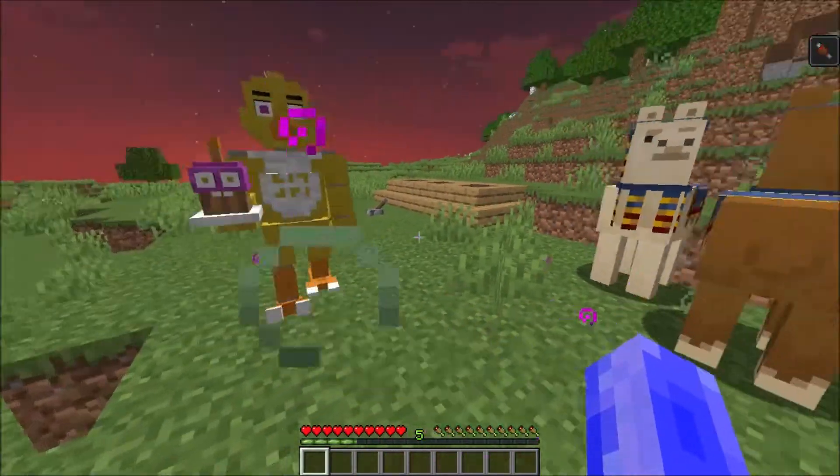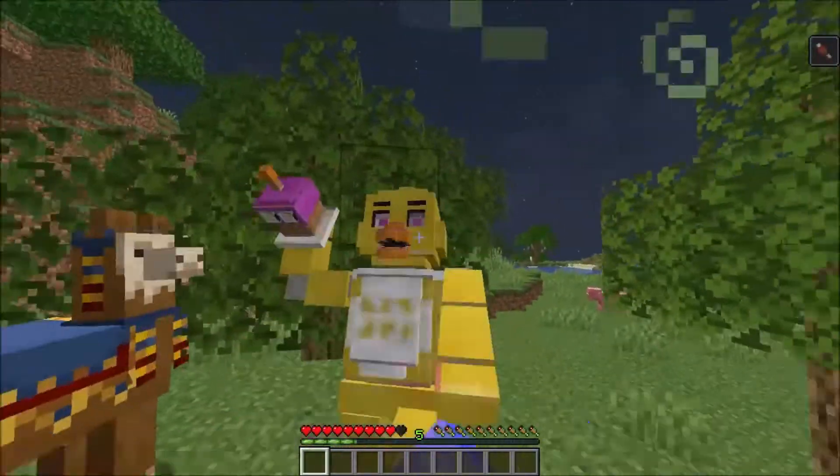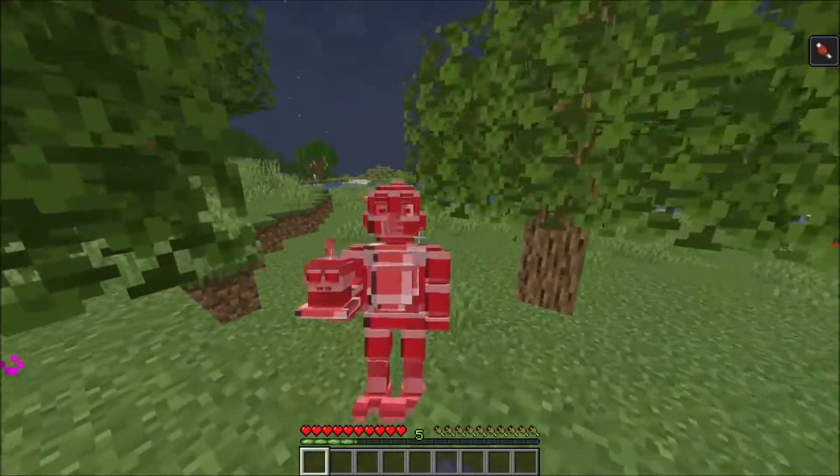Chica can throw cupcakes at people — these give you hunger. Like Bonnie, you can stop her attacks by hitting her, but the timing is just as difficult. Because Chica is a chicken, hence a bird, she has Slow Falling.